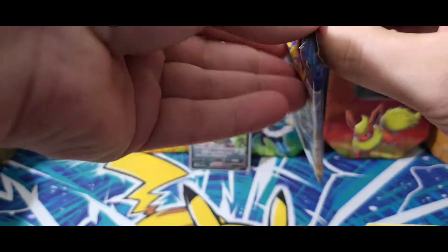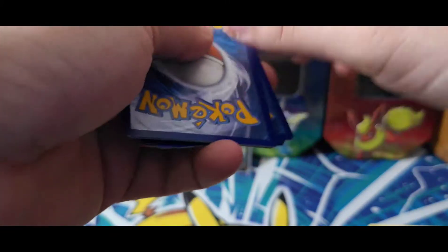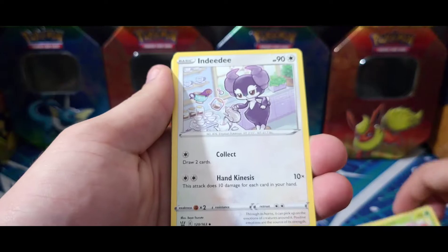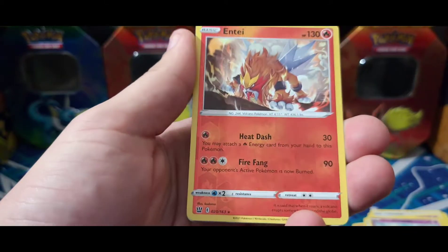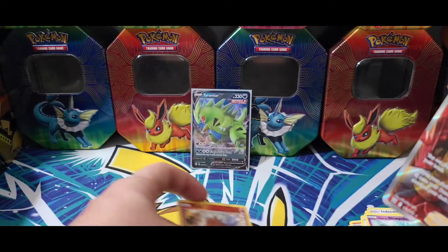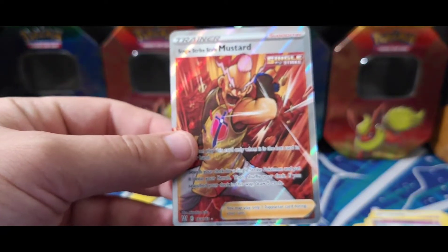Last pack — can we get that last pack luck that we never seem to get here on our channel? We got a white one! Can we end it with a big hitter? We have metal energy, Luxio, Weepinbell, Dedenne, Chimecho, Onix, Sizzlipede, Lapras, Glameow, Galarian Slowpoke — a reverse intake, that's freaking sweet. And oh buddy — that is what I am talking about! We got the Single Strike Style full art Mustard! Check that out, that is freaking awesome, way to end the video!